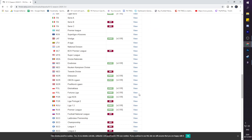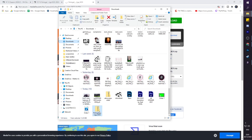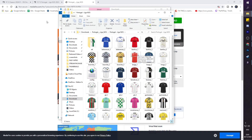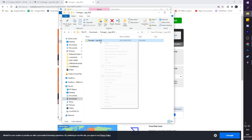I'm going to do the first league — Liga NOS. Click the view, scroll down, MediaFire download. Once downloaded you'll see it in your downloads. All you need to do is extract it and find the extracted file — there's all the kits.